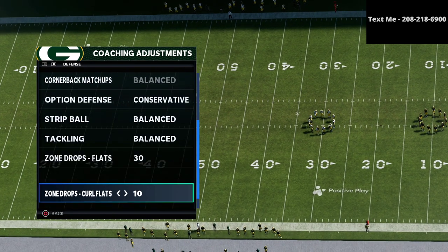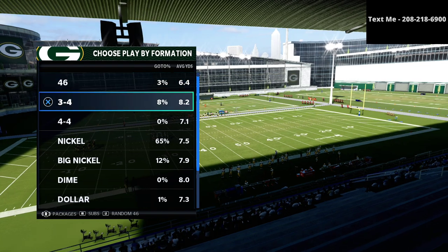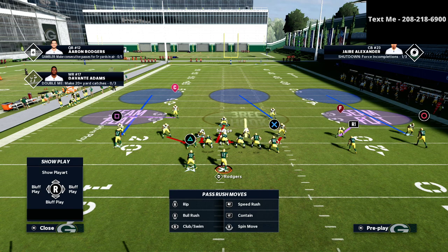We want to put our flats on 30 yards, our curl flats on 10 yards, and our hook curls on five yards. What we're going to do is audible into the Mike Blitz 3 out of the nickel 335 wide.